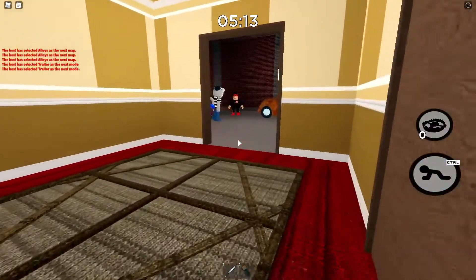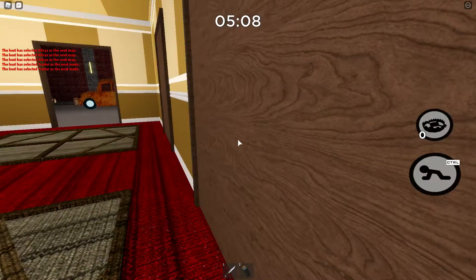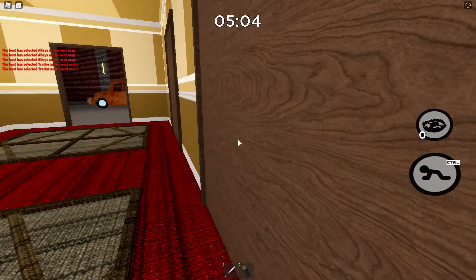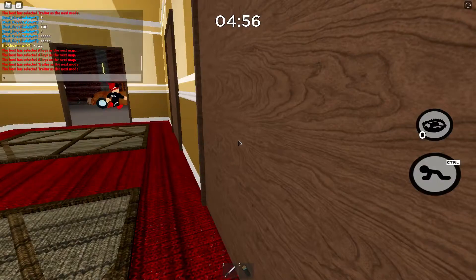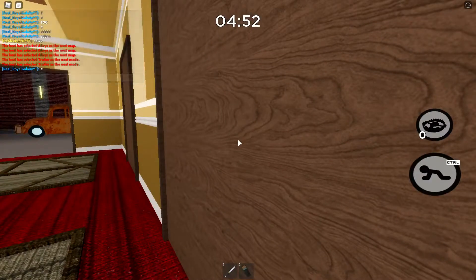Now you're going to wait until it's 5 o'clock, and you're going to want to go into the red key door and listen in on the knocks. You're going to click on the door at 5 o'clock and you'll hear knocks. You just need to listen to how many knocks there are and indicate to your teammates how many knocks there were.